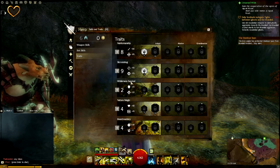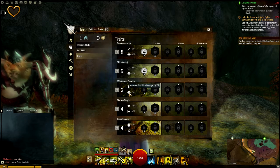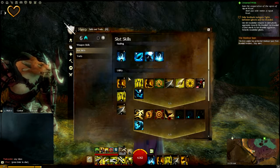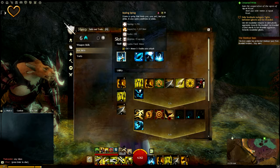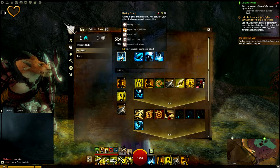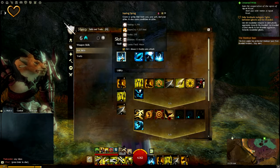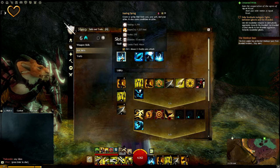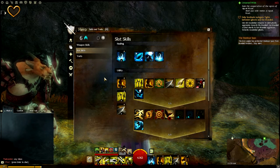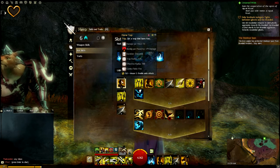Something I want to do is get more points in Wilderness Survival to increase the condition damage a little more — I feel like there's some value in that. Right now for healing I'm using the Healing Spring because I can heal up my friends around me. They can come into the Healing Spring and get a little replenishment — drink from that water and get healed up.